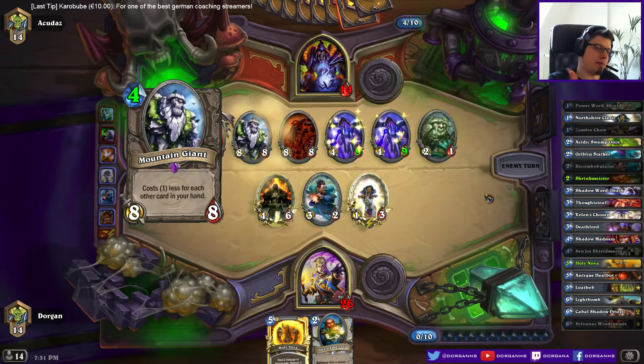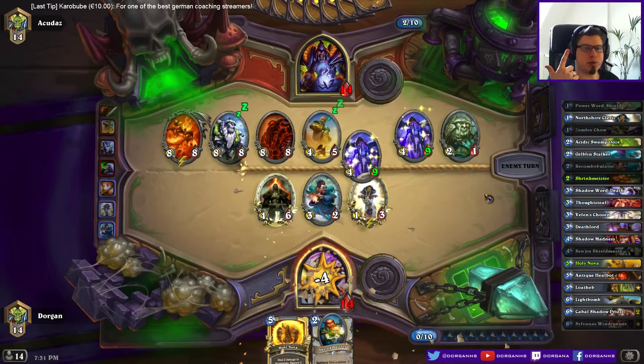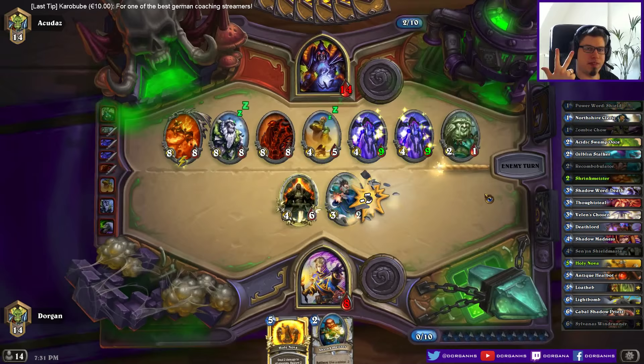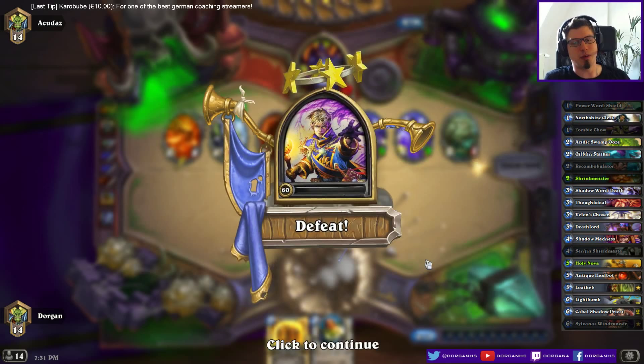First, Mountain Giant turn 4 instead of something more tame like a Twilight Drake. Second, I didn't have any of my clears — no Shadow Word: Death, no Light Bomb, nothing to deal with it. And then he got Emperor Thaurissan, and then the Rack hit three times the perfect target. I wouldn't have won regardless of the Rack hits, of course, but still.